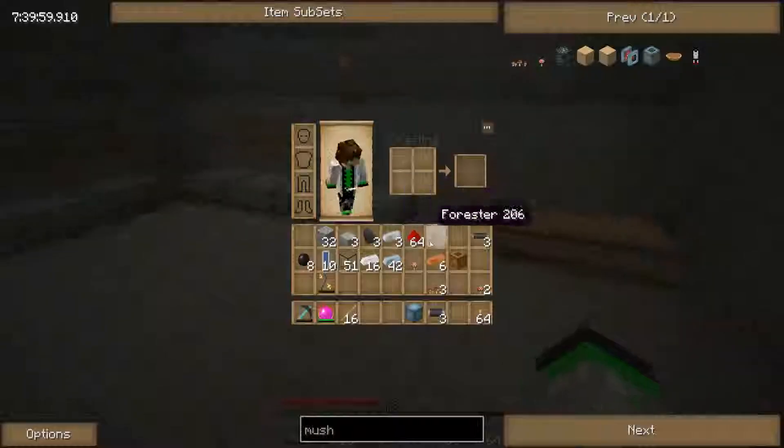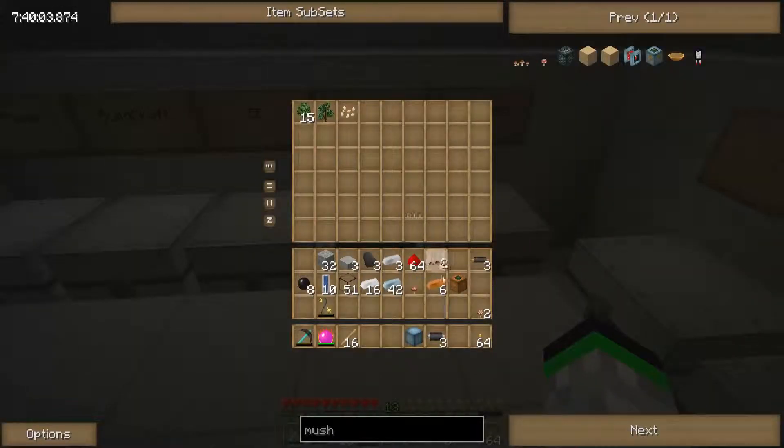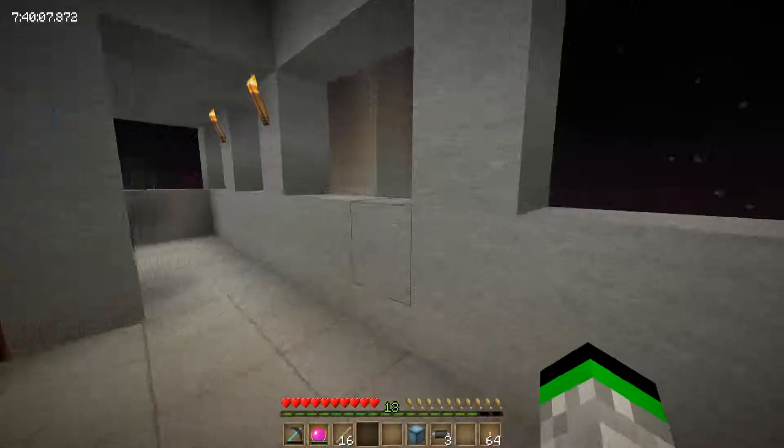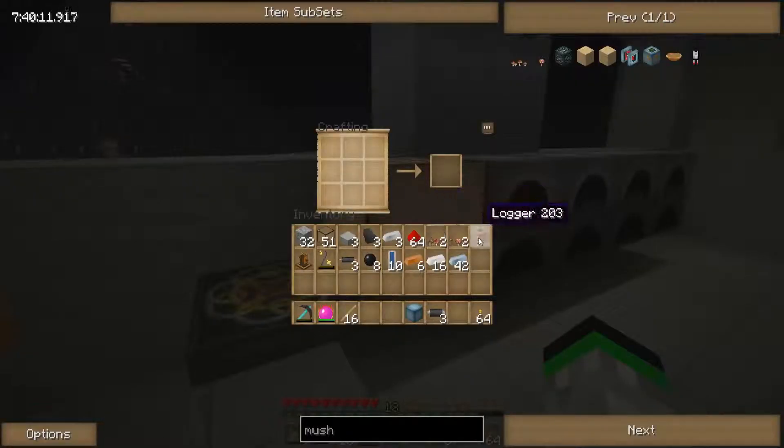We're going to put these two in the sink plants so we have them — one and two. Nice. So now we can put our logger — the glass and our shrooms. The mushroom picker is done.